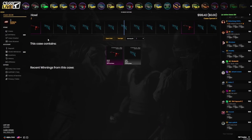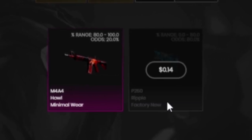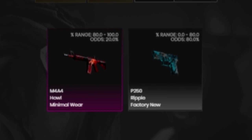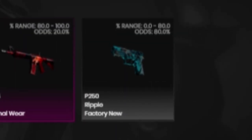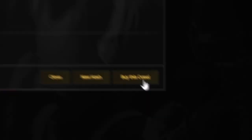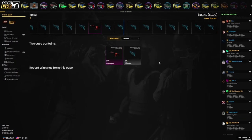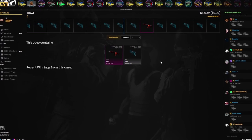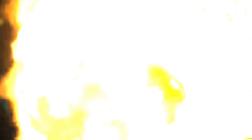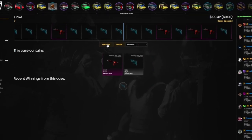Busting out the Howl case — 20% chance at this beautiful Minimal Wear M4A4 Howl, and 80% chance at this 14-cent P250 Ripple. Obviously hoping for the Howl. Come on — $200 case has been opened. 20% chance, that's one in five, I'm gonna get it. I'm not gonna get it. You know what, I like this skin — we're gonna give it another shot though, I also like the Howl.